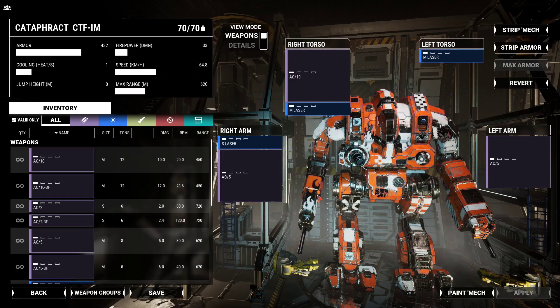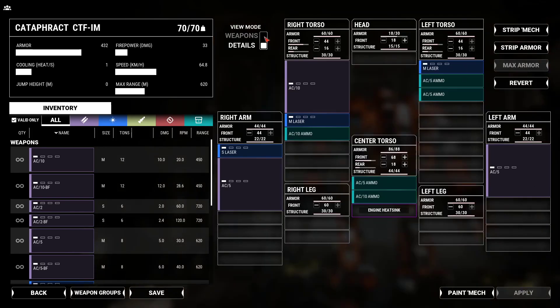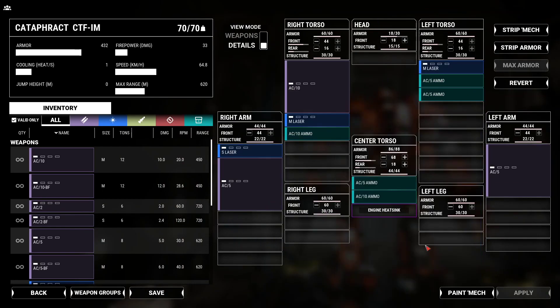That is how to paint your mech and kind of customize it. Then here are your weapons — you've got two different view modes: weapons, and weapons and details. Details gives you quite a bit more information. You can come in here, change your armor, swap weapon loadouts, and also deal with ammo, heat sinks, stuff like that. My cooling heat is at one, so I'm going to have to be careful with this guy.